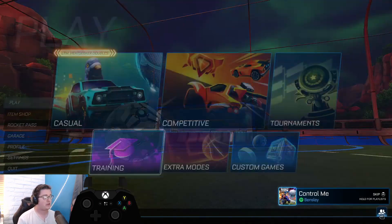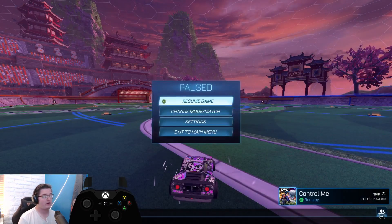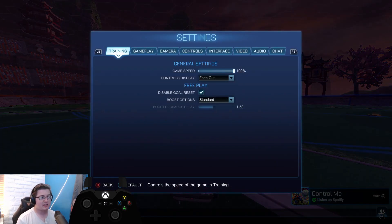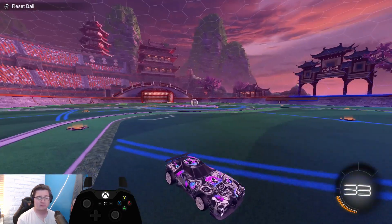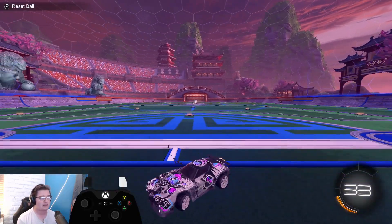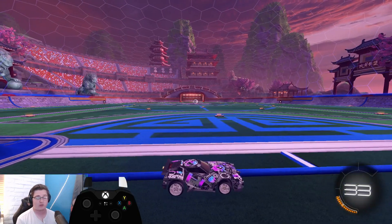Now that we've introduced double jump aerials, let's enter free play and make sure our settings in the training settings section are set to Standard — not Limited or Autorefill, but Standard boost. That way we can keep track of how much boost we use to make these aerials, so during training we know exactly what stage we're at in our overall practice.